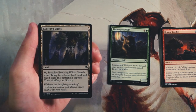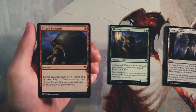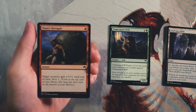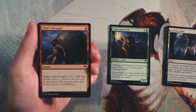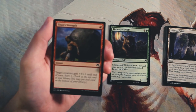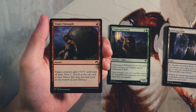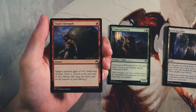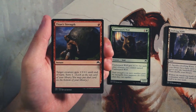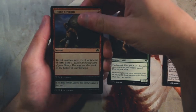Titan Strength is an instant for one red — target creature gets plus three plus one until end of turn and you scry one. This is a really good combat trick. I don't like taking combat tricks early, but it is a very good one. Giving a big boost of plus three plus one is a lot of power for only one mana, and you get to fix the top of your deck with scry one. Late in the draft if I'm in red, this is exactly what I want.